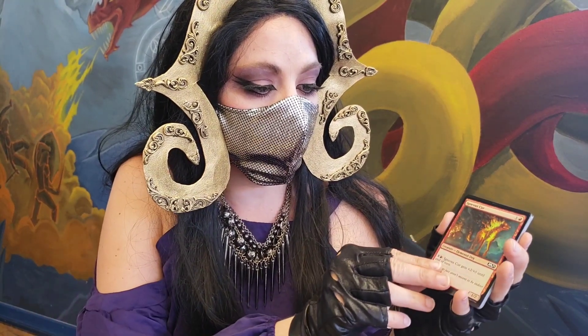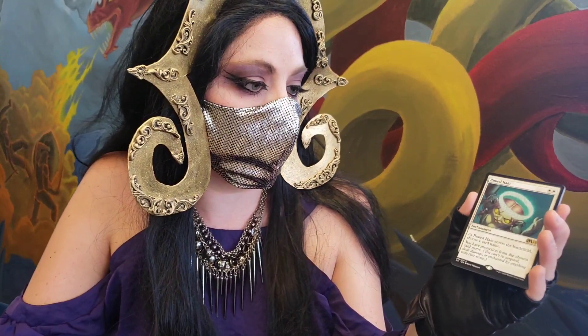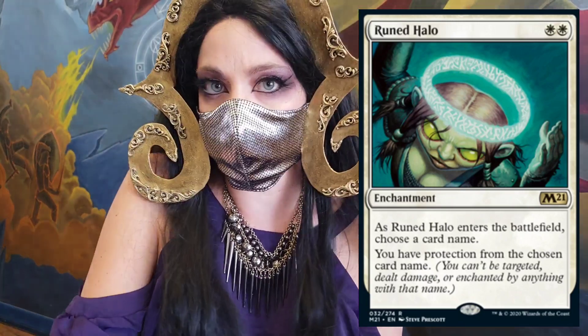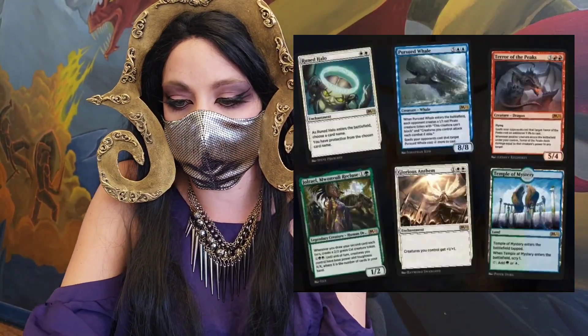Got a foil Ignoble Hierarch with Green Halo — when it enters the battlefield, name a card; your creatures get protection from the chosen card. This is looking really similar to a sealed pool that I did on Arena. I'm gonna have to take that.